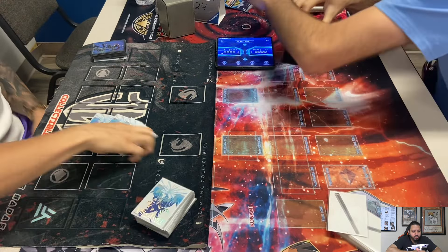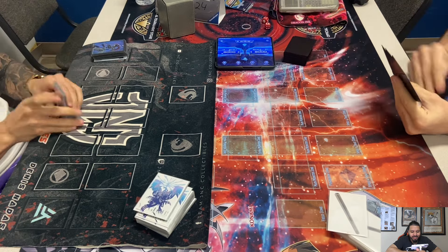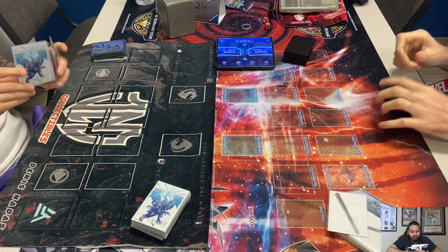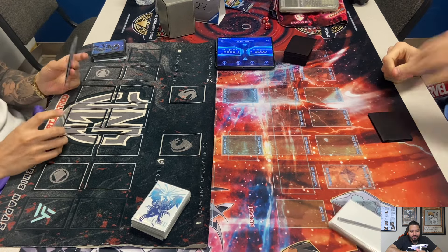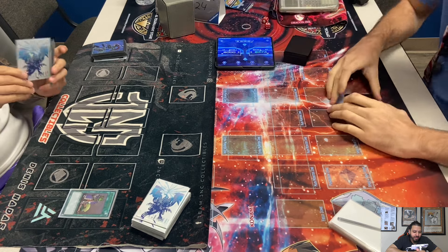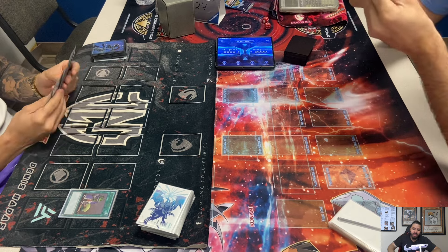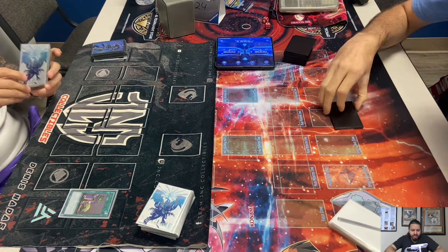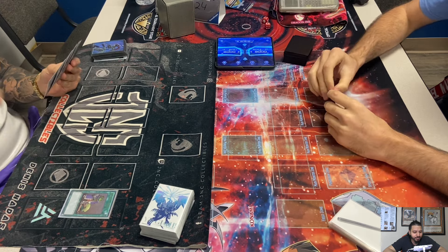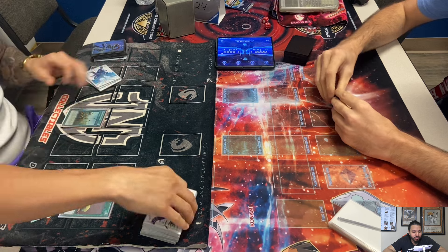Alright guys, we are back with round two of HAT format at Epic Cards and Games in Hearse, Texas. We've got two YCS champions going at it — on the left, YCS Philadelphia champion Dennis, and on the right, YCS Raleigh champion Cam. Dennis went first; he's playing Hieratic Rulers while Cam is playing the CAT deck. Both these guys won round one, so we'll see who moves on with a 2-0 record.